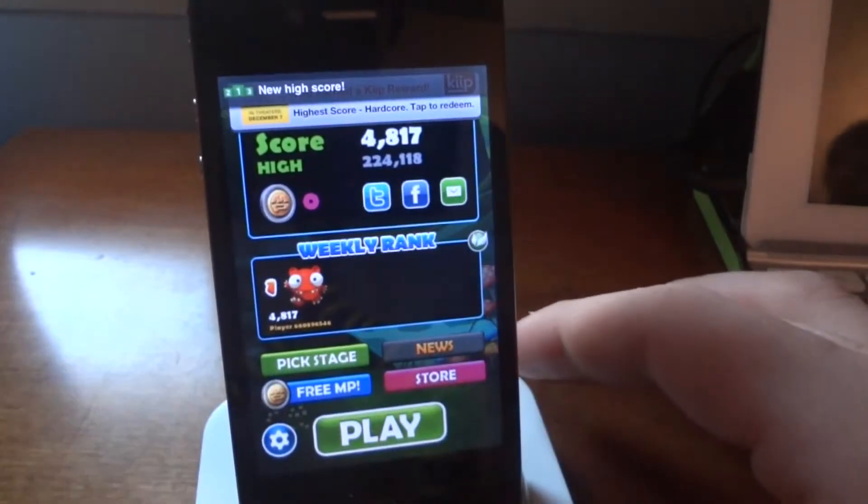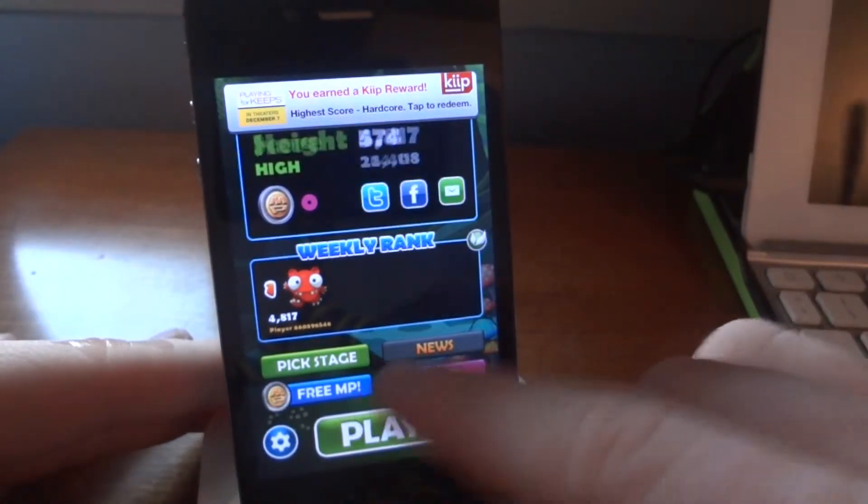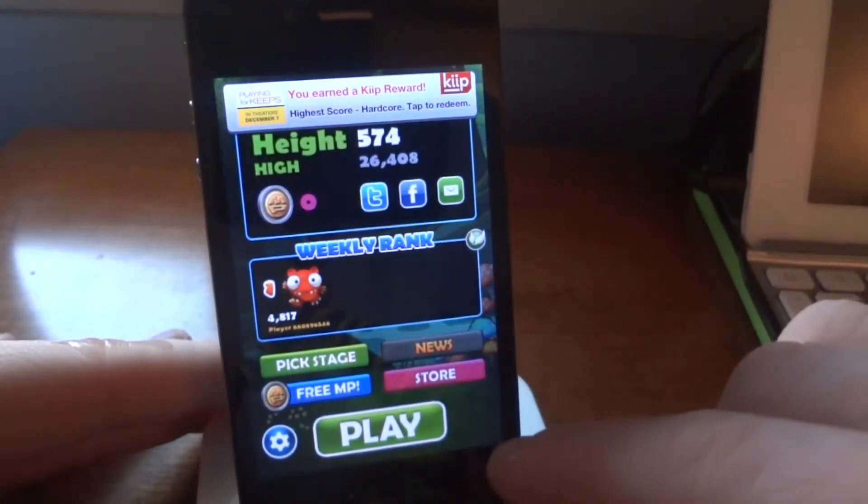Right there I died — it's very similar to Doodle Jump. Once you lose, you can go to the store option on the bottom right.